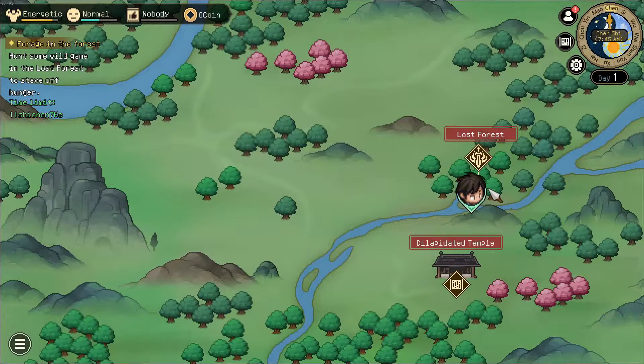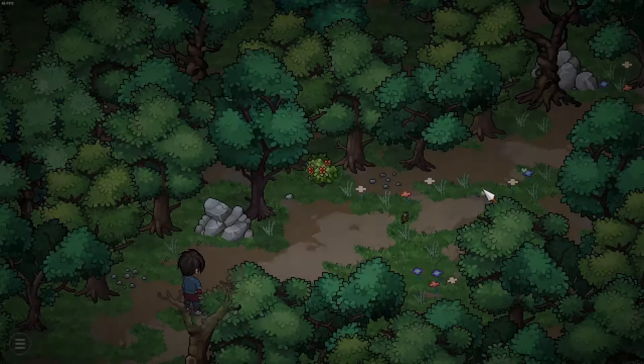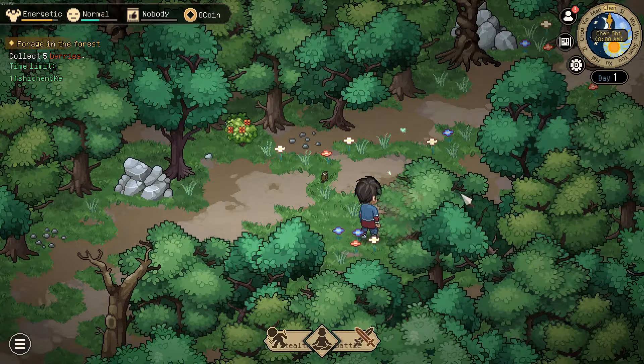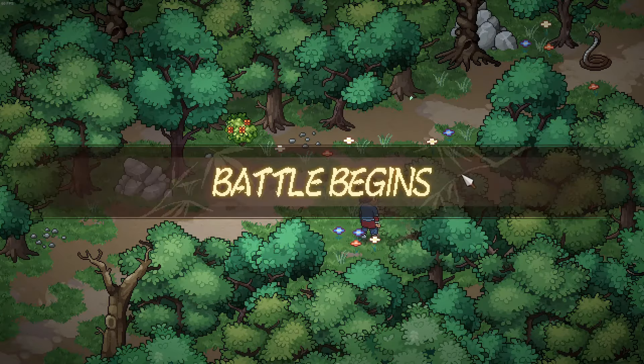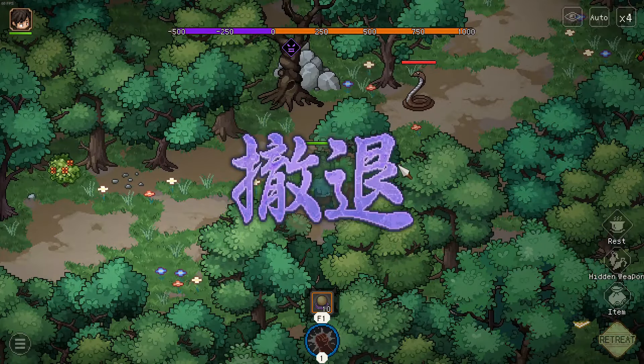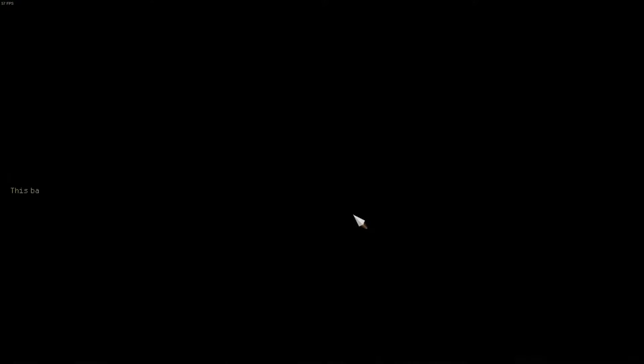The issue with the Lost Forest is there is a forced encounter right at the start, and at level 1 it is not winnable. So what we do is go to this tile, enter the battle, proceed ahead, and retreat. This way we can skip the forced encounter.